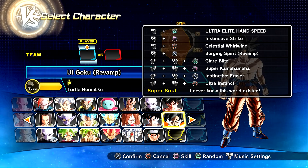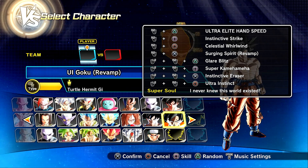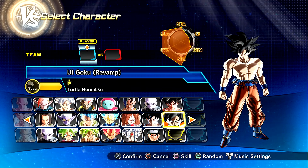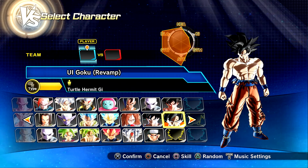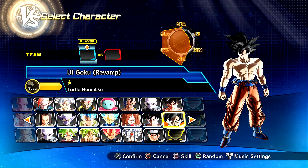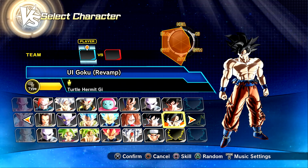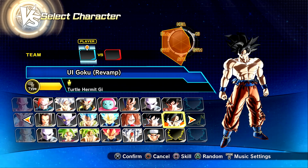This new ability for Goku is not a new super attack — nothing along those lines. It's actually a new revamped version of Goku's Ultra Instinct Weave effect. If you know Dragon Ball Z Kakarot's first DLC when Beerus and Whis came out, and you trained with Whis, he had a unique aesthetic-looking Ultra Instinct dodge. I believe this new ability is inspired by Whis' Ultra Instinct in Dragon Ball Z Kakarot.